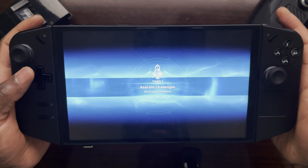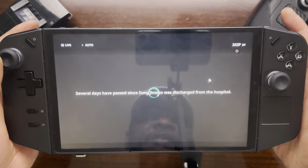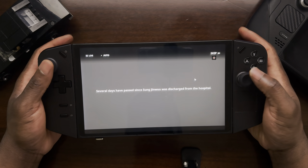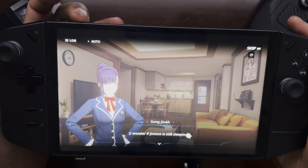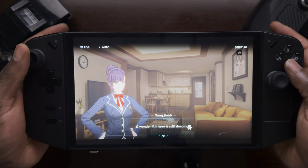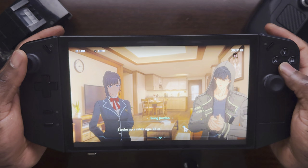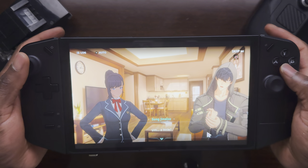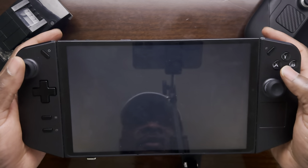I'm gonna hit start. You can use the thumb sticks or the mouse pad — you can switch input methods, which is one of the benefits of a handheld PC. I'll turn up the volume a little so you guys can hear. For those who've seen the anime, this cutscene is pretty familiar, so I'll go ahead and skip it and get to the combat elements of the game.